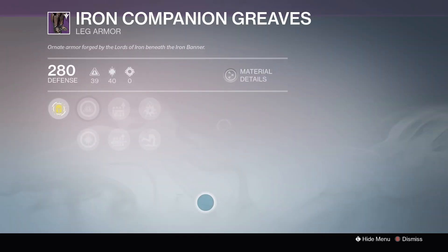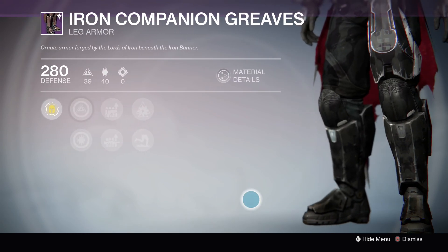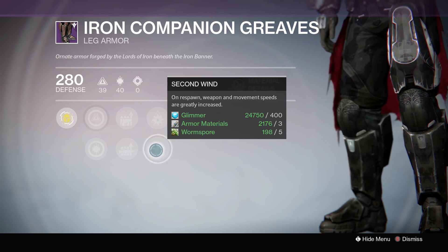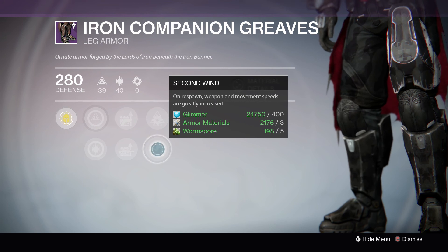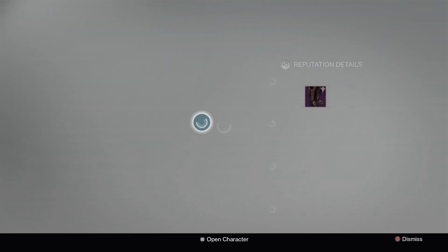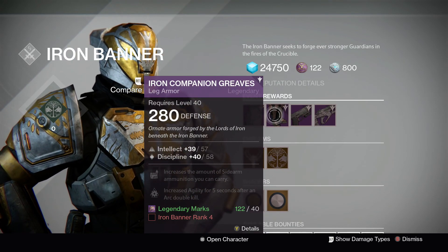He also has boots. They should look different on the other characters as well. I was looking at the Second Wind perk that this has — which is one of the brand new perks — on spawn, weapon and movement speeds are greatly increased. This will be extremely helpful during Trials. If you're able to level these up, I think these will be very ideal for trying to take control of the middle zone or get into your spots, like snipe spots in Trials. Definitely looking forward to grabbing these, though leveling up will be a pain.